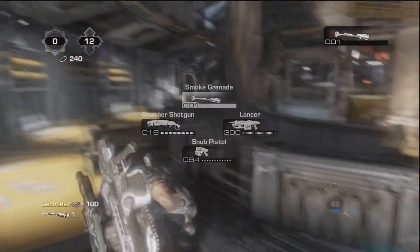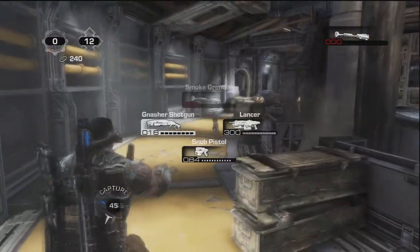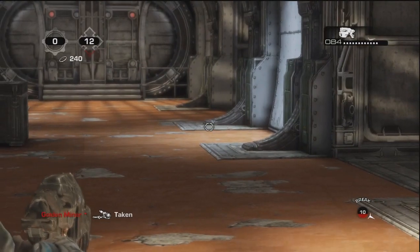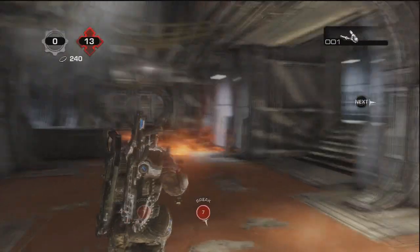The difference between all the grenades is basically that you have to allow, as I just said, for the roll and stuff. The grenades such as the frags and smoke grenades are going to allow for the roll or run or whatever you're doing. The incendiaries are going to allow for impact, and the ink grenades are going to allow for stun.